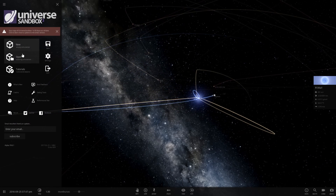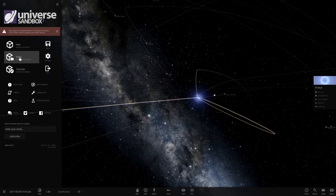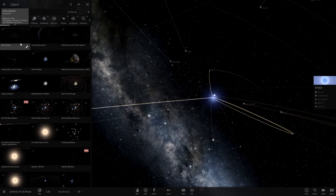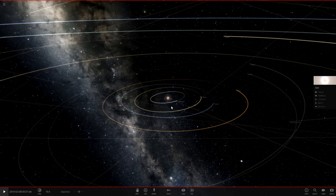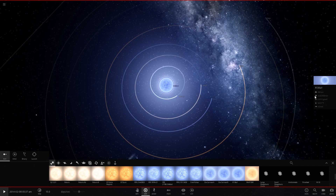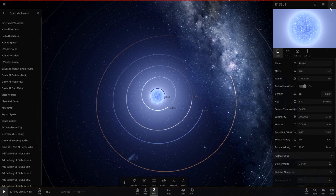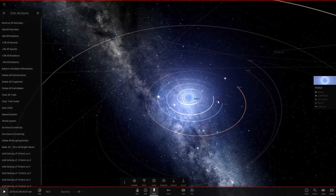Let's go ahead and try to balance out the system. I did revert back to the previous version of Universe Sandbox 2 because I'm actually having issues with the current version. Let's replace this solar system — pause the game, get rid of our sun, drop back in R136A1 making sure it is a still object. There should be a button here for balance system momentum, which should hopefully fix the orbits.